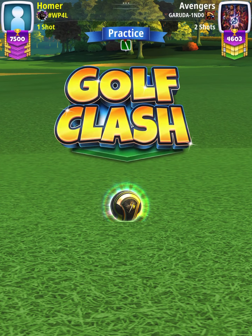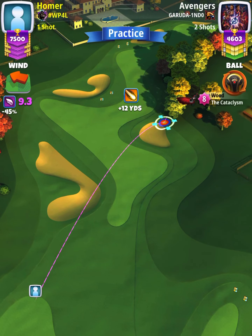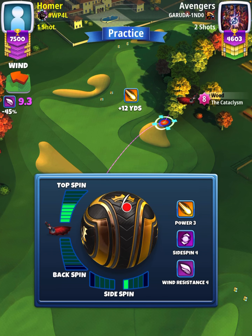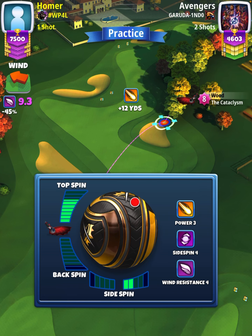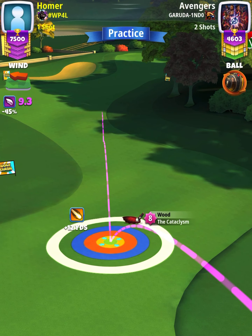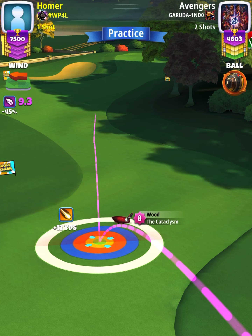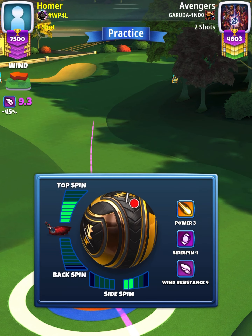For our approach shot we're going to use a Cat level five plus. We're going to start off by applying 6.4 top spin with two right spin, and then we're going to set up at the max line. If you're using a Power 3 ball, set up at the max line; if you're using a higher power ball, set up at the top of plus 12. We want our ball guide to be running along the tree shadows in the fairway. Once we've got our aim set, we're going to re-spin — still maintaining 6.4 top spin but now we're only going to use one right spin.